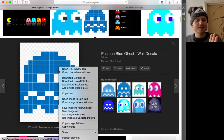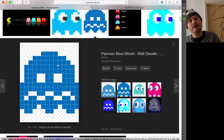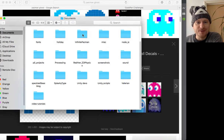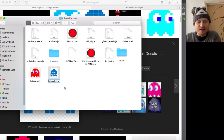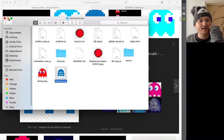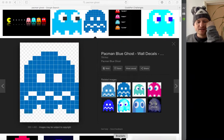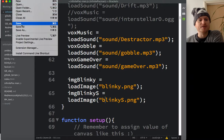I'll save the image as blinkyS in the Infinite Pac-Man folder. I notice the filename came out lowercase — I should make sure my code matches. That could cause problems when loading from CodePen or a web server — keep case-sensitivity in mind.